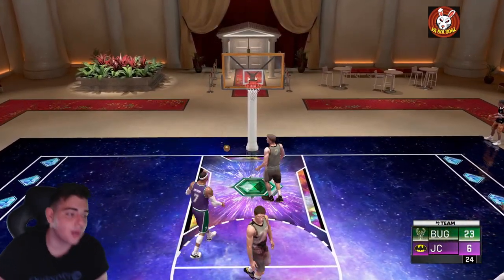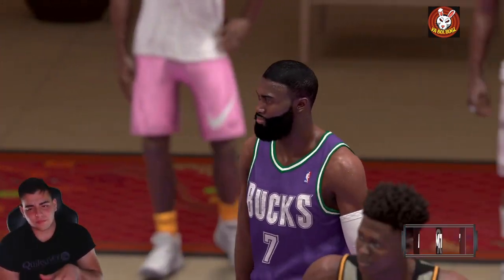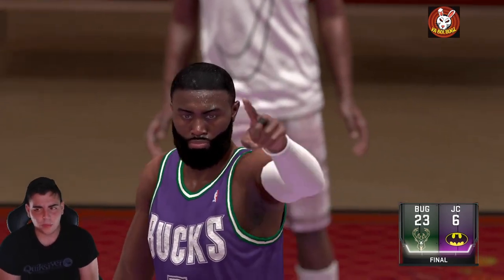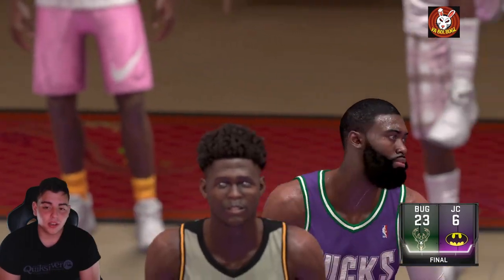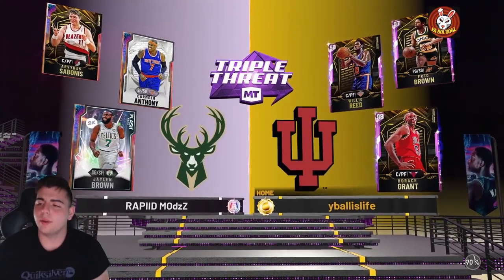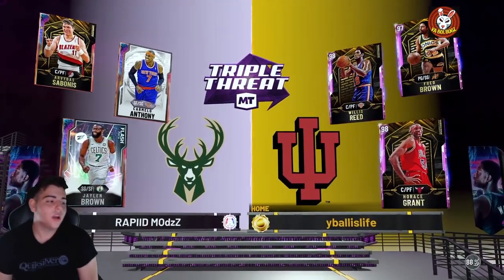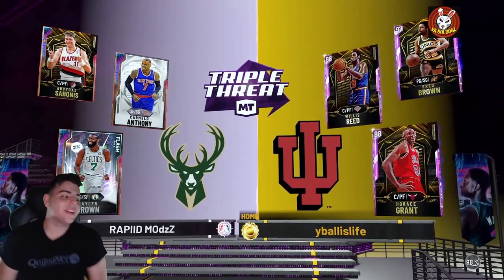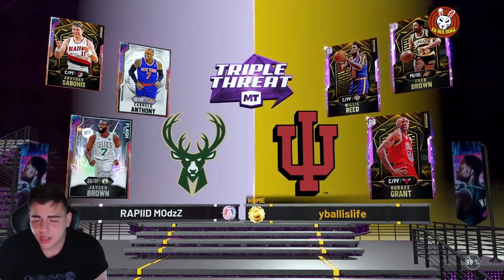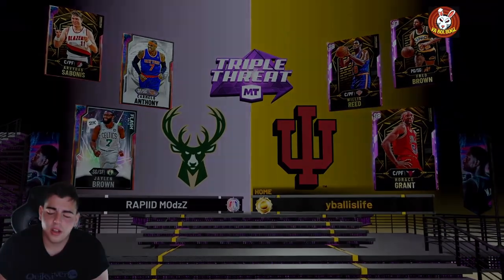We're gonna hop into gameplay number two — that was a little strange. Myers Leonard made a half-court shot with a Galaxy Opal — what is going on with this game? Here's the opponent: we got Willie Reed, Horace Grant, and Fred Brown, all rewards. Hopefully we get some wins — this should be an easy matchup: Melo, Jaylen Brown, and So Bonus against Willis Reed.